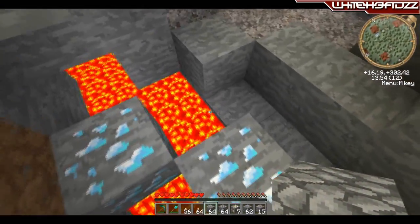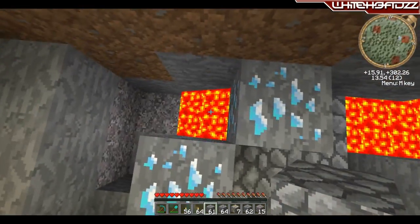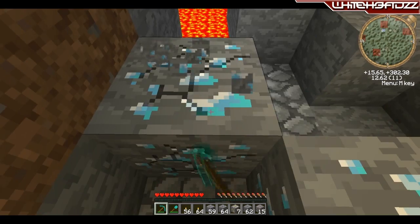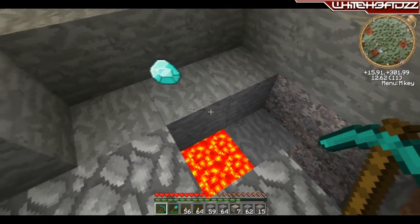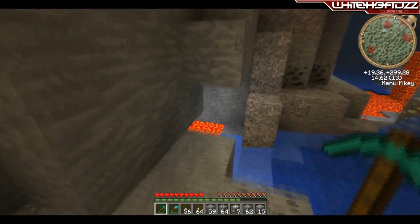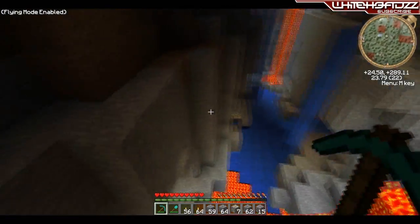Let's just get to this diamond. Block off all of the lava — it's quite simple to get rid of some lava and then we can get this diamond. Oh, that nearly fell in, but I got it — we've got three diamonds already!